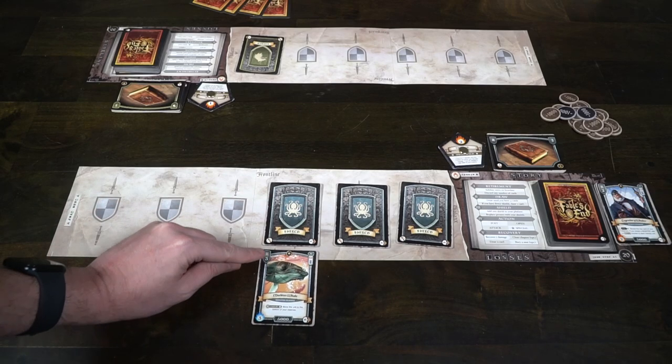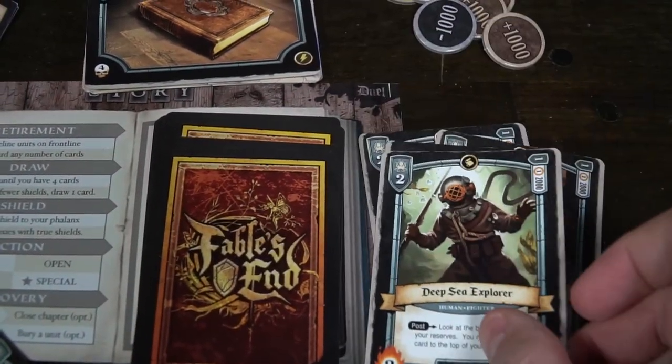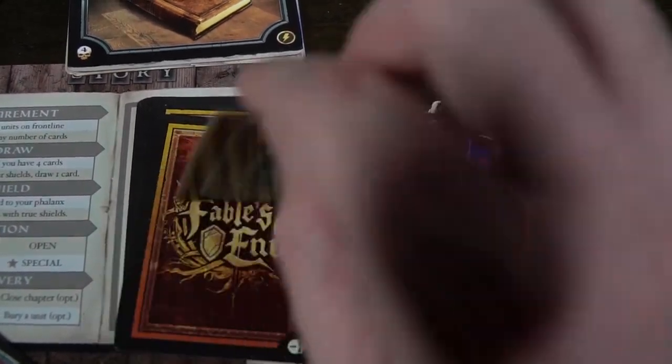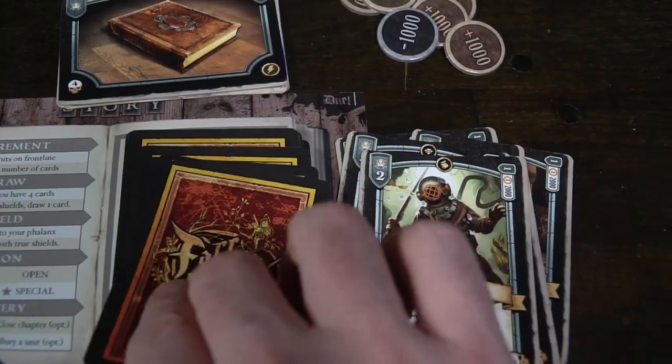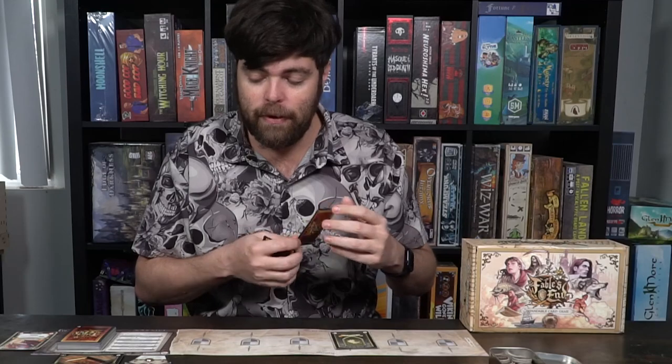The first thing you can do is post. You can post units into your rear guard — it's the only place you can post them. They're basically getting ready to fight. The rule of thumb is: the top left of the card tells you what type of card it is and has a number, which means you have to have at least that many open shields to place this card. The bottom left tells you how much damage it does to your opponent's stories. The bottom right is how much damage you take — losses you suffer — when this character dies. The middle shows how much damage it does to other characters, and then the type of character and its name. You can also turn a unit into a rushed unit from your hand.